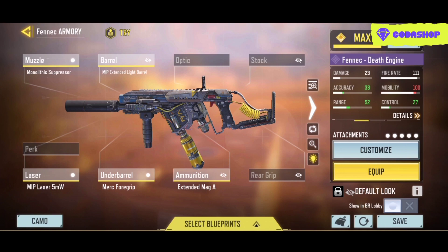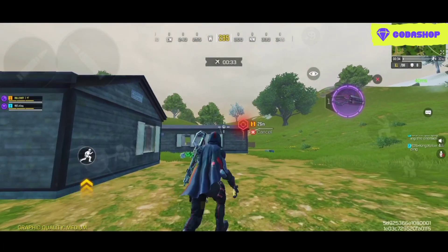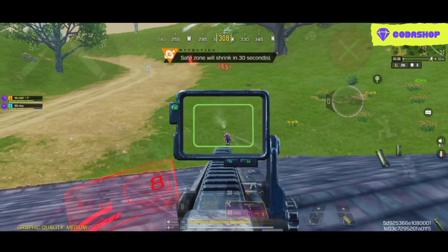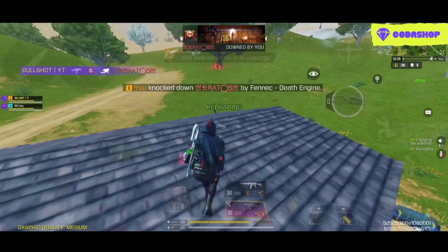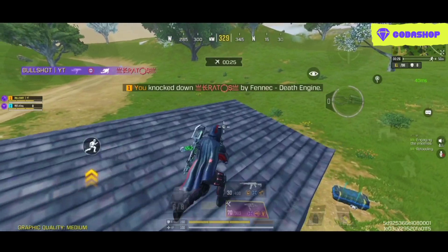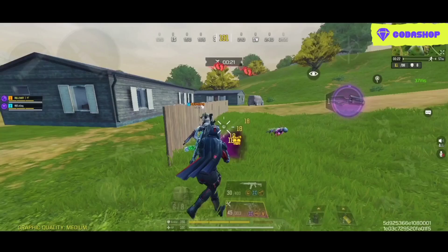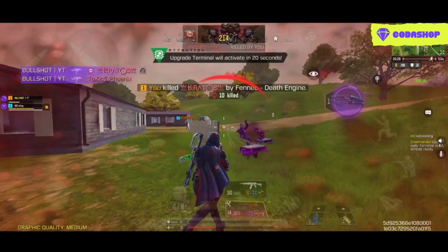Here is the best custom gunsmith loadout of the Fennec, which literally shreds people in close-quarter battles. With this custom variant, I have improved the overall damage range and cranked up the hip-fire accuracy to the maximum level. The extra ammunition capacity with the extended magazine will be extremely helpful inside of the Battle Royale. For the mods with this one, I am recommending you to use the hip-fire boost mods, the long-range mods, and most importantly the extended magazine mods, to get the most effective results possible.